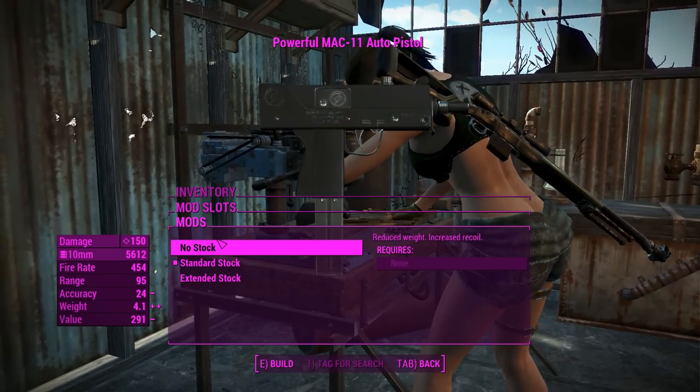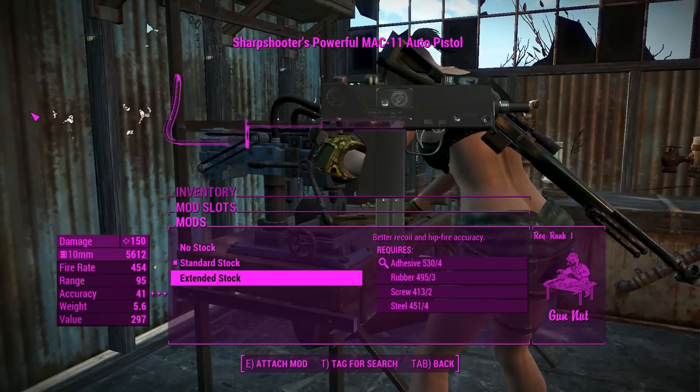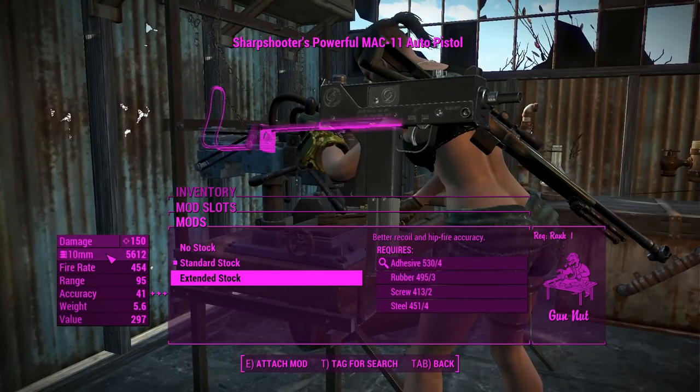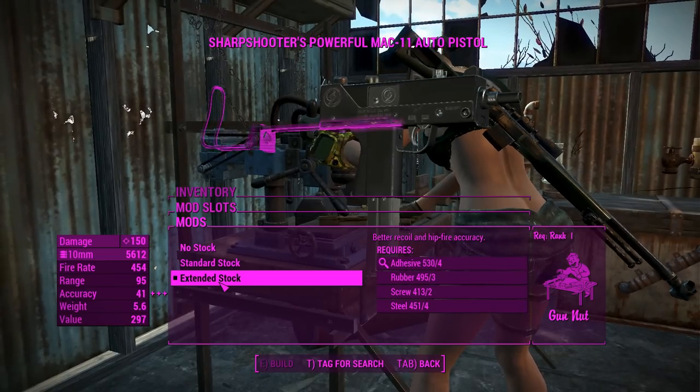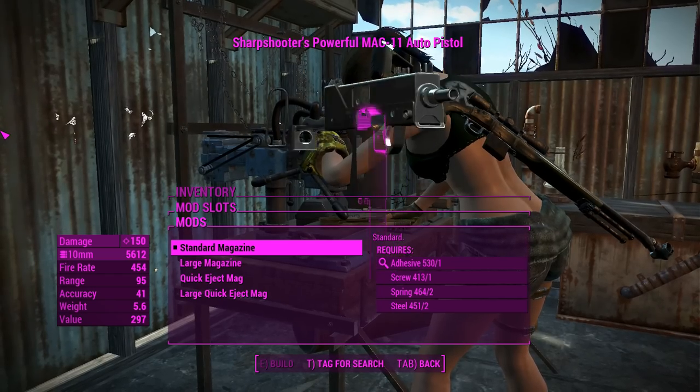For the stock, you can have no stock or a standard stock, which is folded in that position there, but if you want to extend it out, that'll give you better hip fire and recoil control. We'll go ahead and chuck that on — this will be our fully doped and tricked-out one.